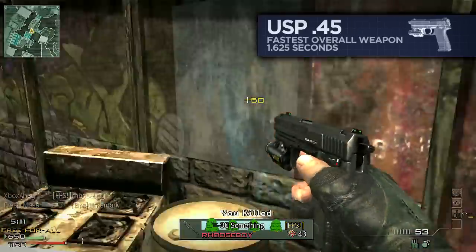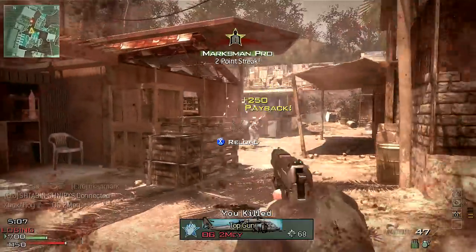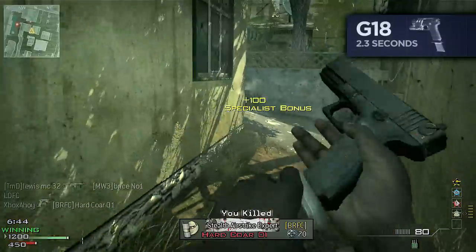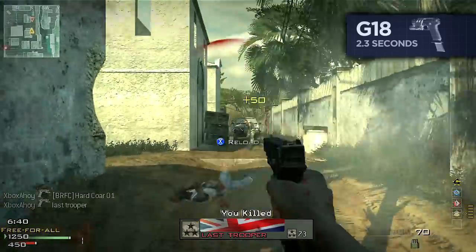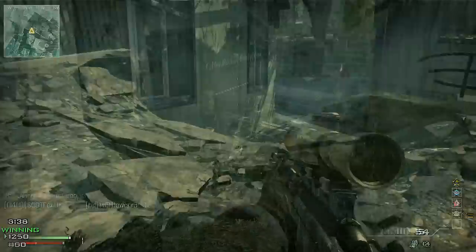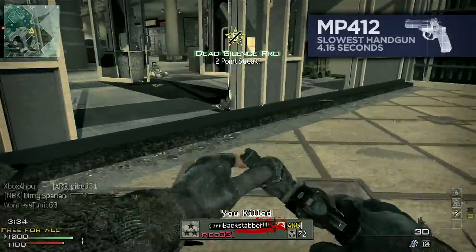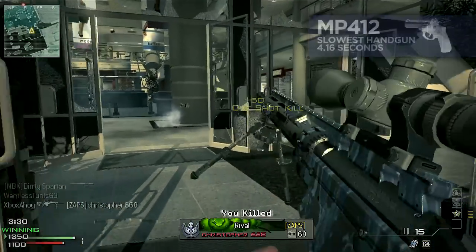It's the USP-45 that takes first place in the reload time stakes, at a sprightly 1.625 seconds. Most secondary handguns and machine pistols are relatively quick to reload, with most semi-auto pistols reloading in under 2 seconds, and the automatic machine pistols within 3. The revolvers are an exception – the MP4 Win 2, for instance, takes over 4 seconds to reload.